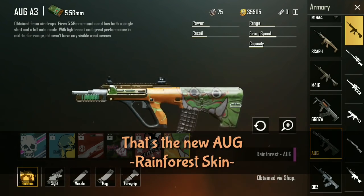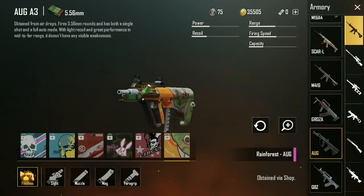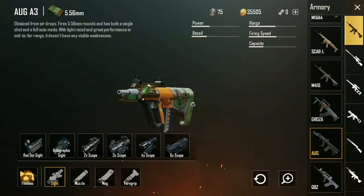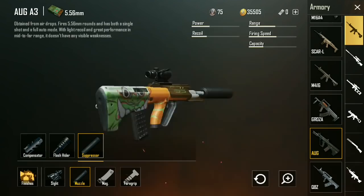So let's get started first with the Rainforest AUG. This looks really awesome — it has almost like an orc face on the back on the stock. Green and orange definitely stands out. Probably not the most camouflaged skin in the world, but it does look pretty awesome.